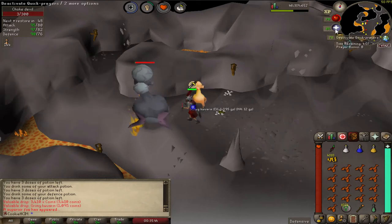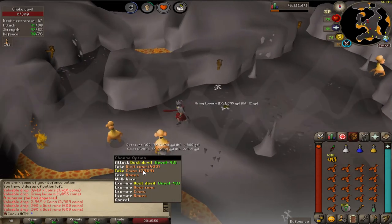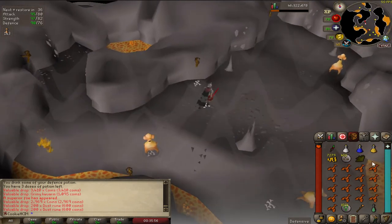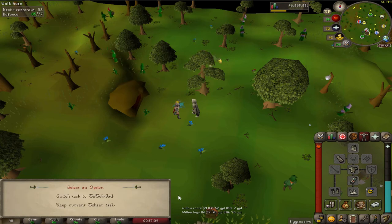Hey and welcome back to episode 54 of my Hardcore Ironman. Last episode I was working on getting stuff ready for going to barrows — really hoping to get some barrow pieces before I go do Jad. In the last one we managed to get our first ever superior, which was pretty damn cool. We didn't get anything good from it but it was still exciting. We also finally got the Jad task, hence the whole barrows grind. So let's get into it.